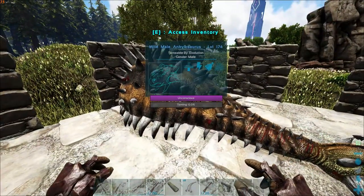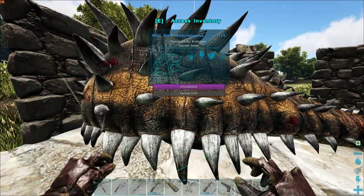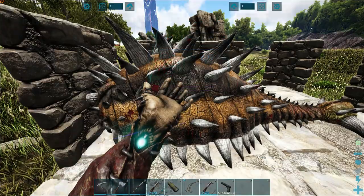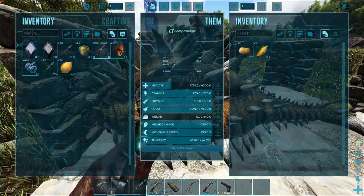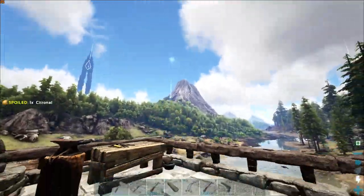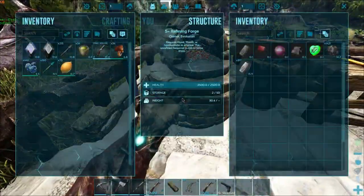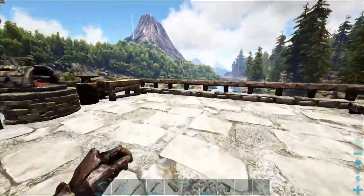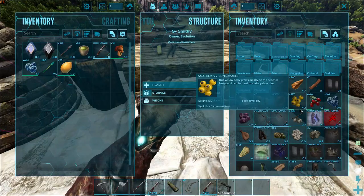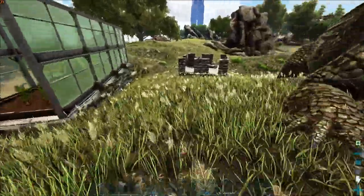Let's go ahead and throw some vegetables on you. Perfect, and you should tame up. Is 74 going to be enough? It does 1.4% per vegetable, so we'll just throw that in there and we have more than enough. I was actually thinking that I would build a forge up on there right away, maybe just with some refining forges. That way we don't have to bring the Anky back and forth — the metal as well. We can just bring back metal ingots when we need to, and leave the Anky up there. I feel like that's the better play. So we may do that this episode.